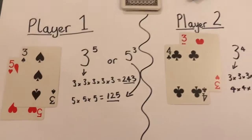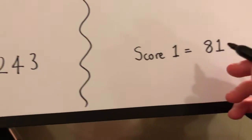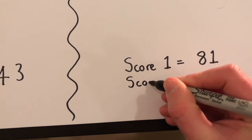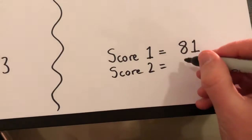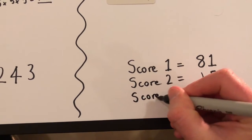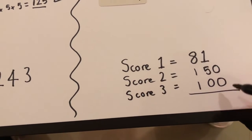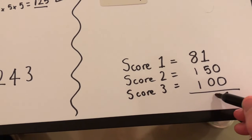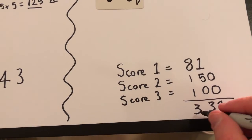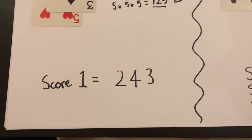You repeat this same process for another two rounds, then you add up the totals. The player with the highest score wins. So let's say in the second round a player scored 150, and in the third round they scored 100. You add up the total, and that would give you a final total of 331. It would then be up to player one to try and make a larger total than that.